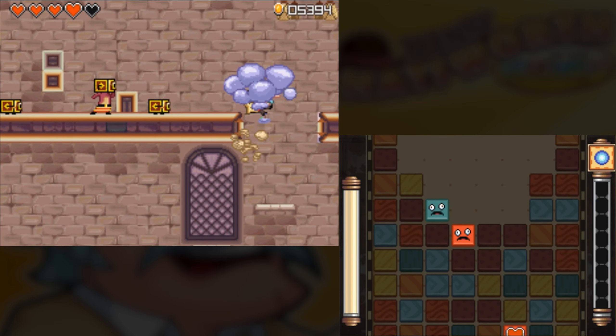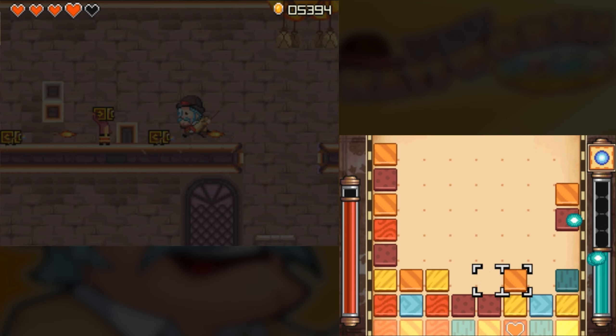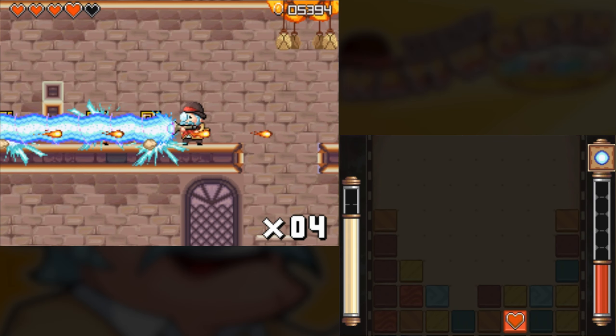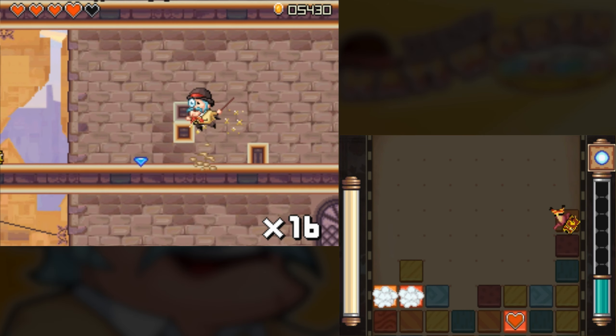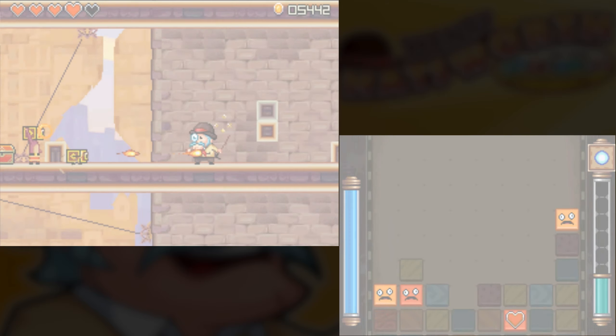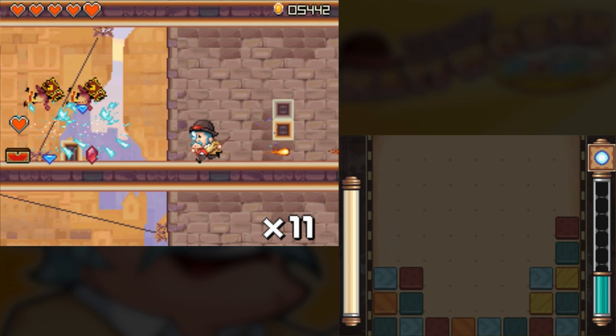If you fall here, there's a pretty good chance that you'll fall all the way down, particularly with those exploding slimes. I already mentioned my thoughts on level design that has you snaking back and forth vertically. At the very least, they have these solid platforms as what are essentially checkpoints.